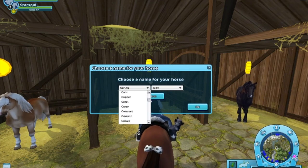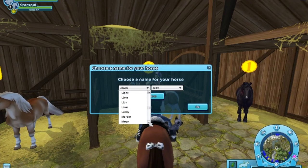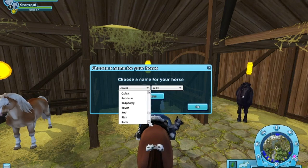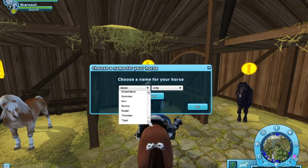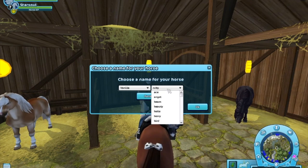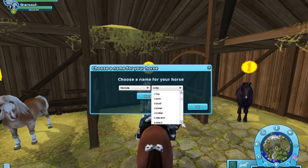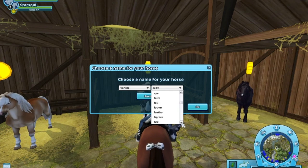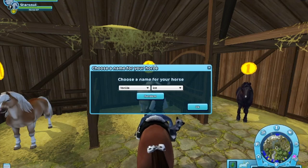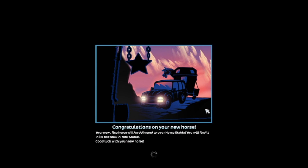I want to name it like Lemon Pie — Lemon Pie... Lemon... or maybe something like Suns... Vanilla! I found Vanilla — Vanilla's perfect. Vanilla Ice — there you go. Okay, so we decided to name this horse Vanilla Ice. Welcome to the family, Vanilla Ice!